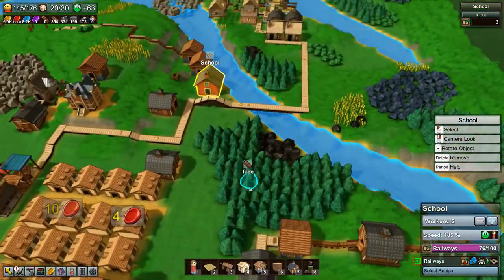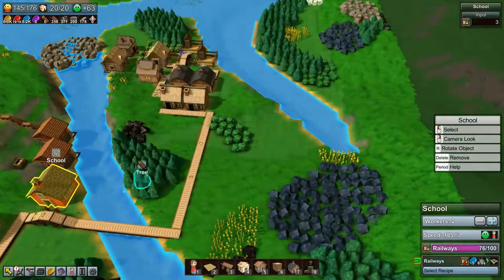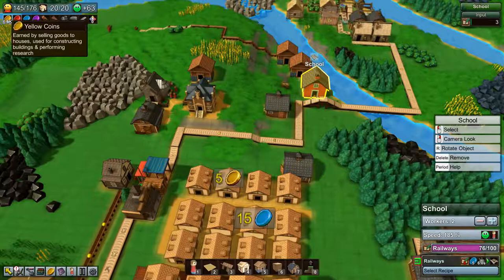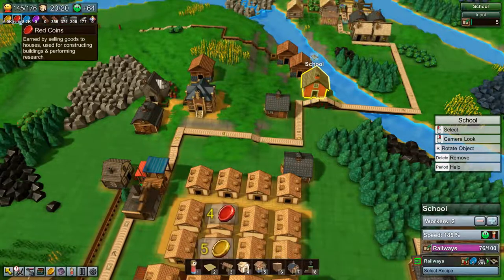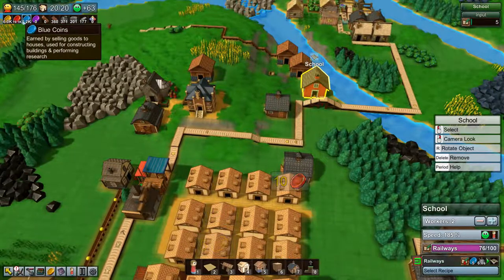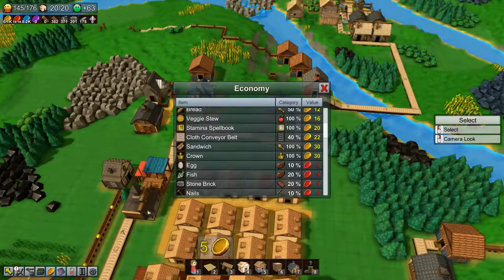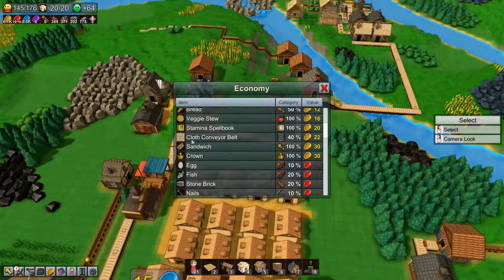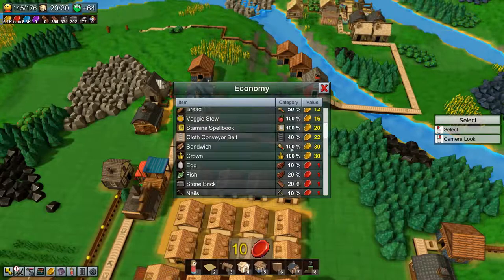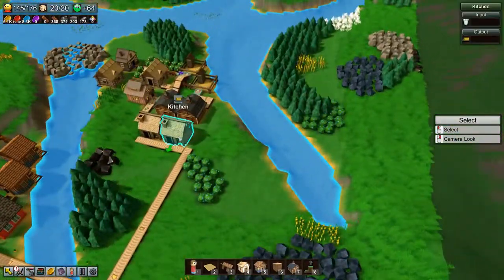Hey everyone, welcome back to Factory Town! I'm Nog, and today we are going to be making sandwiches because we're not producing enough yellow coins in comparison to the red and blue coins. We have way more red and blue coins than yellow coins, and yellow coins are what we use to buy new areas. Sandwiches give 30 yellow coins per sandwich, which is really nice, and they're made in a kitchen.